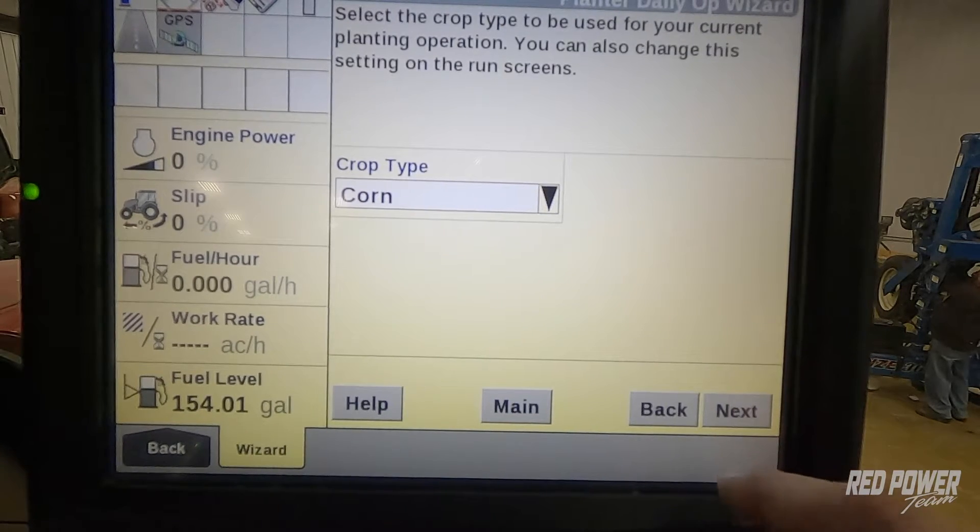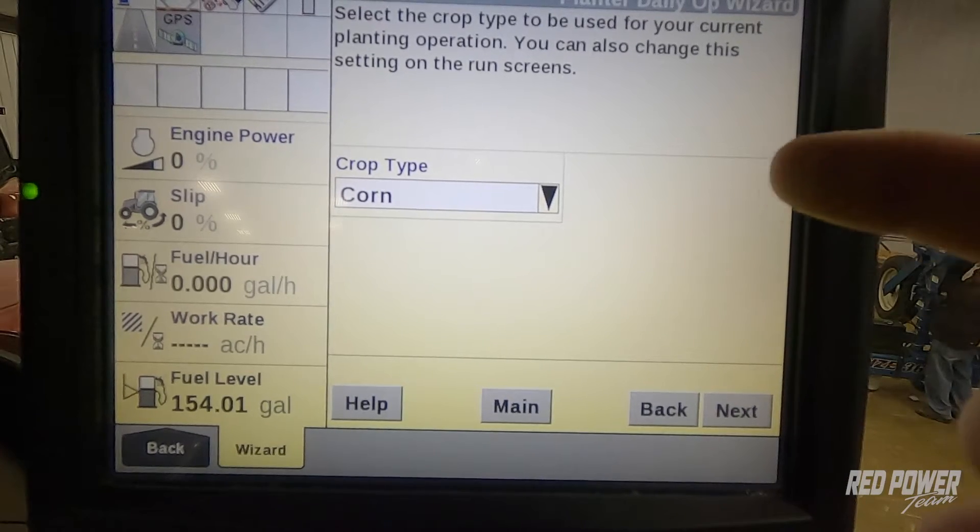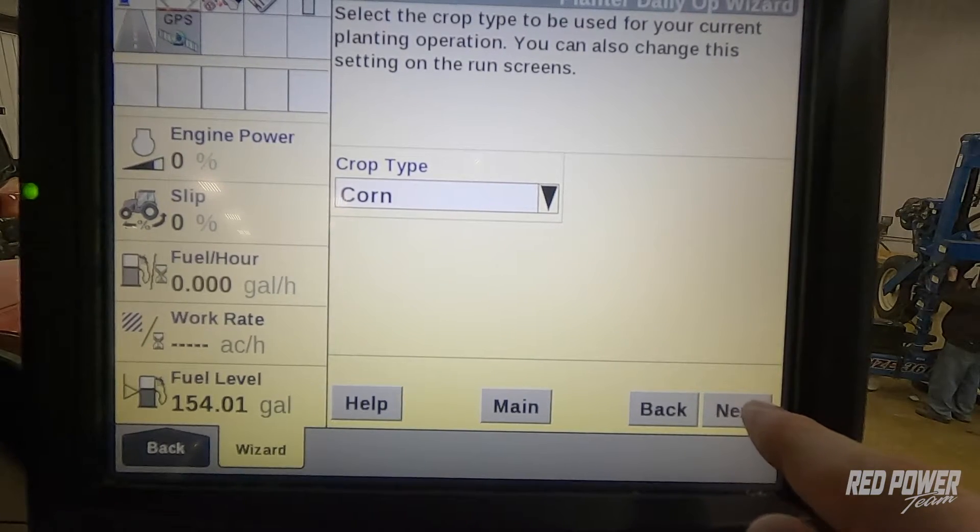It's going to verify my operator — I'll hit next. It's going to verify which crop type I'm planting. In this case, I'm going to stick with corn.